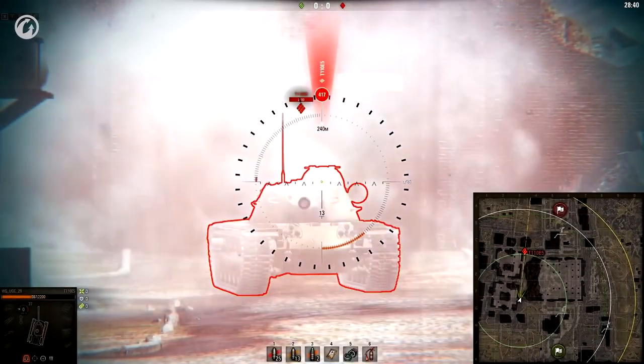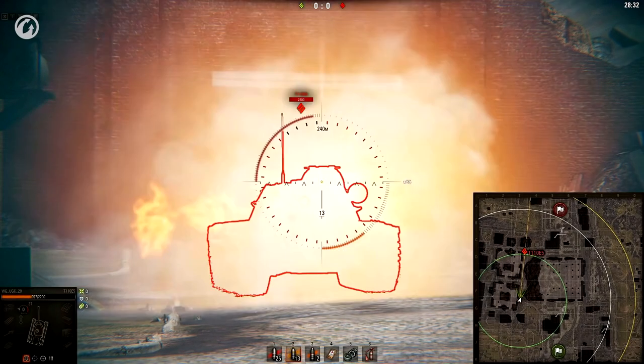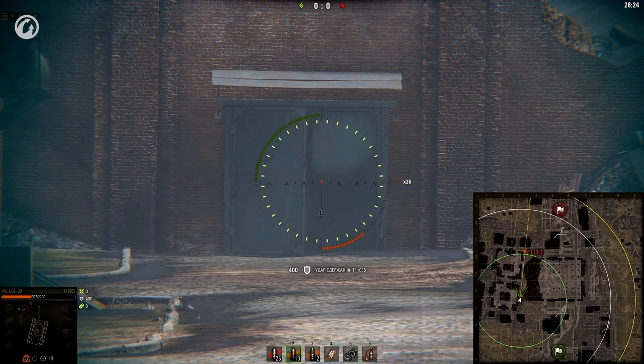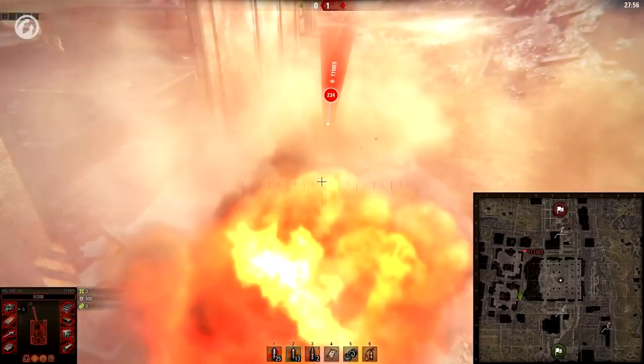Remember that if your commander is injured, their Sixth Sense won't work and your vision range drops by half. In this case, any enemy will out-scout you, so don't even try to spot them. The result is pretty obvious.